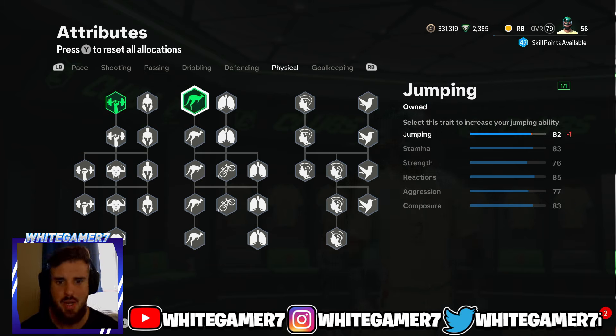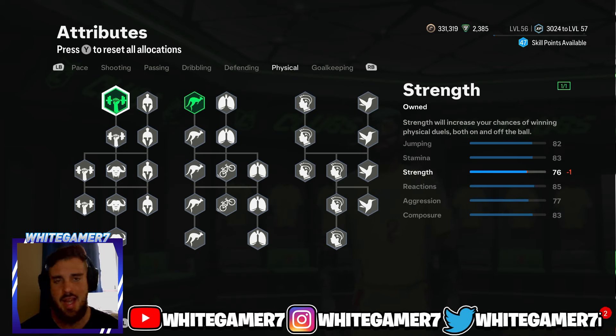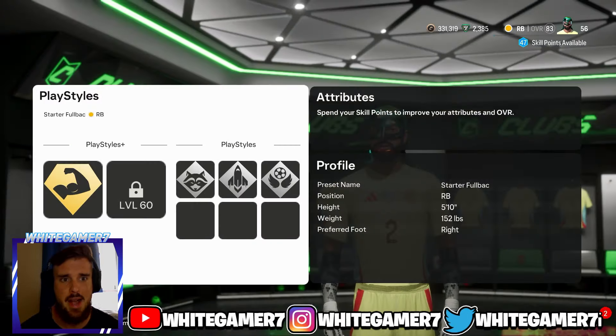Last but not least, you're gonna get strength and jumping — 82 jumping, 83 stamina, and 76 strength. Even though the strength is low, you have the Bruiser Plus, and most wingers at the start of the year and throughout the year aren't gonna be that strong, so this will be more than enough to push them off the ball and win possession.